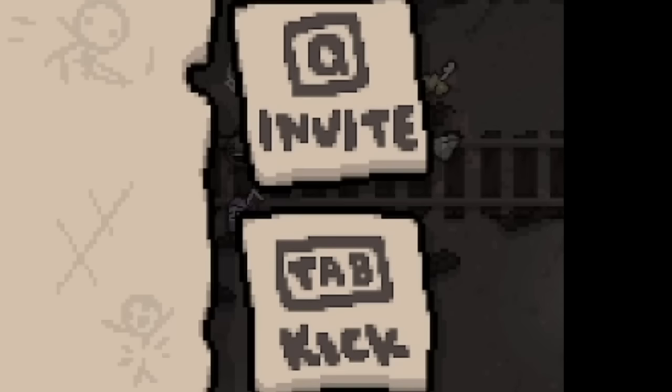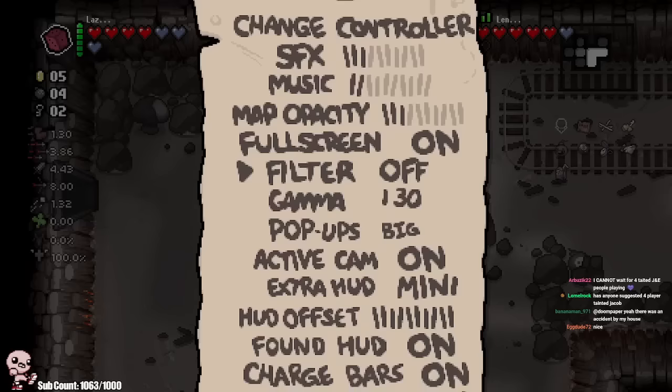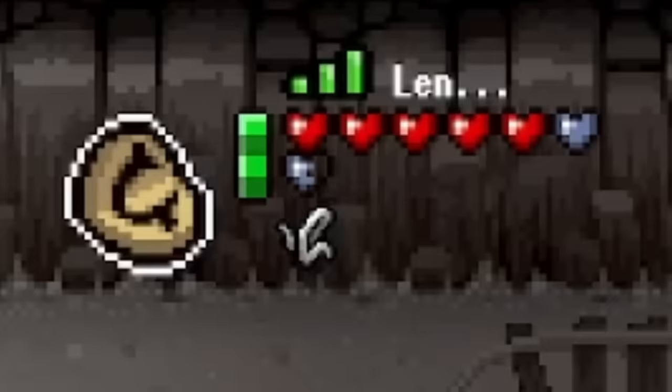I can invite and kick people - that's sick. Wait, I can invite people mid-game? That's actually nasty cool. I wanted to try the multiplayer HUD options - multiplayer HUD off, hearts only, and mini. Oh, I like the mini one. I like the mini HUD - I'm gonna keep with that one.